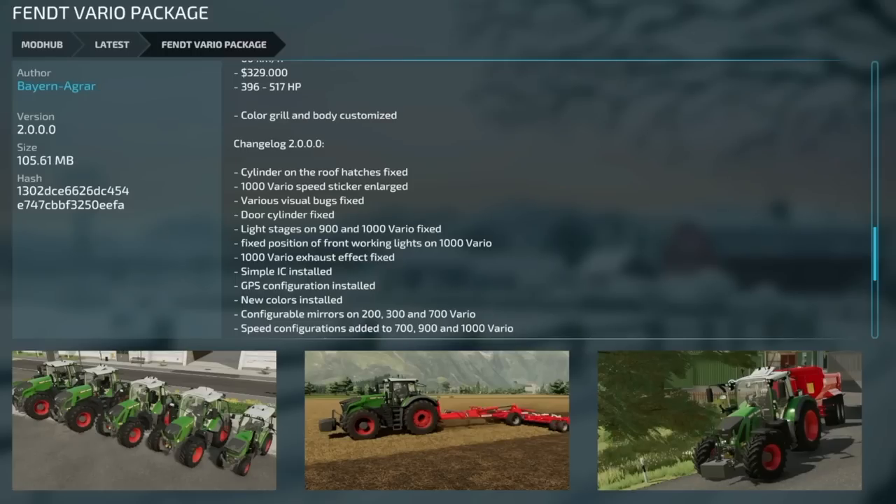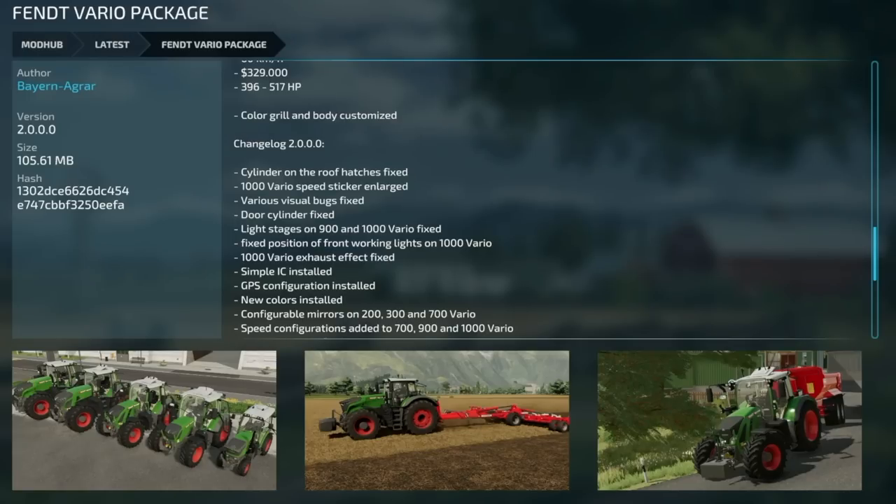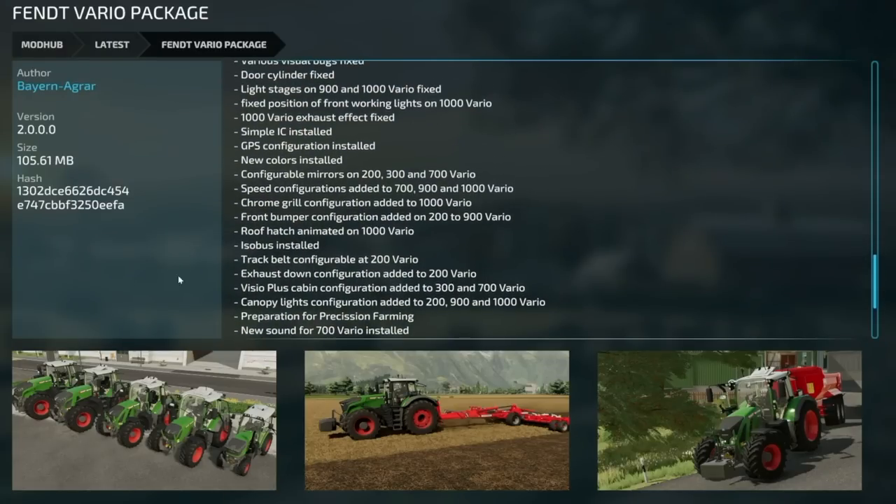Starting off today with those mod updates for all platforms. The very first one is a long update, so sit back and relax. The Fendt Vario Pack version 2: cylinder on the roof hatch has been fixed, 1000 Vario speed stickers have been enlarged, various visual bugs have been fixed, door cylinders fixed, light stages on the 900 and 1000 Vario fixed, front working lights position on the 1000 fixed, 1000 exhaust effects fixed, Simple IC installed, GPS configurations installed, new colors installed, configuration of mirrors on the 200, 300, and 700 Vario, and speed configurations added to the 700, 900, and 1000.